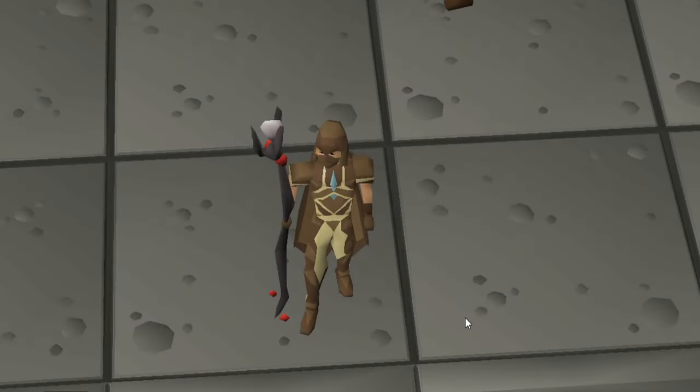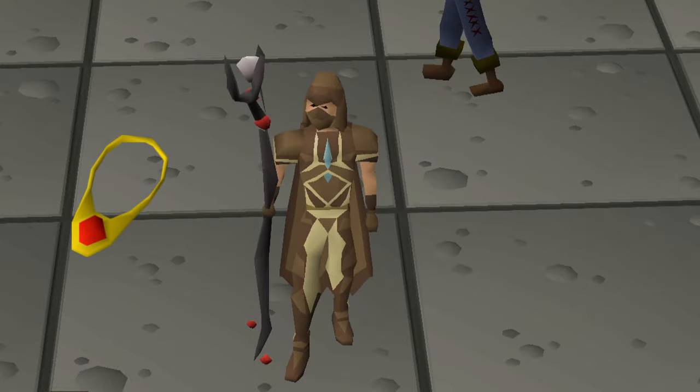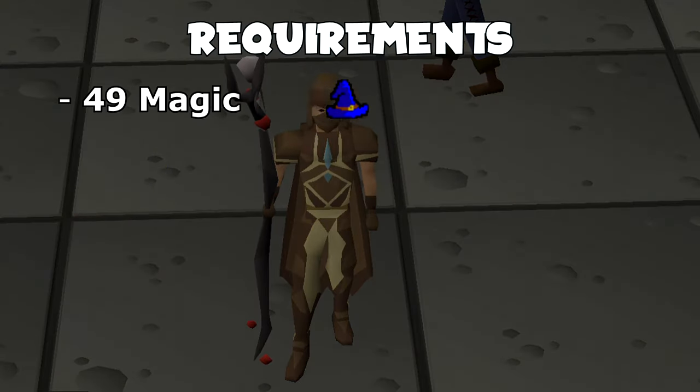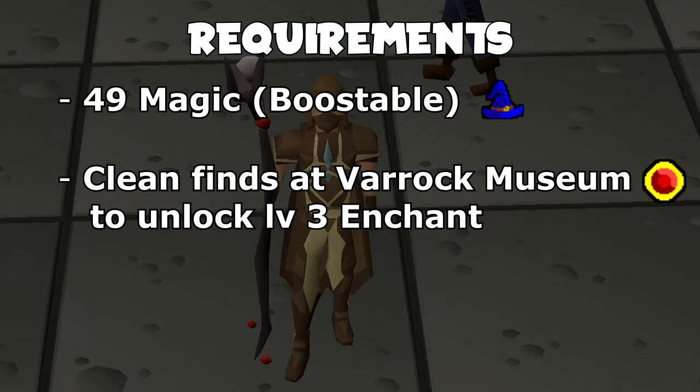Hello, I'm Mikey Avelli and welcome to this quick guide for unlocking the Fossil Island Teleport on the Digsite Pendant. All you're going to need is 49 magic, which is boostable, and this is in order to cast level 3 enchant.